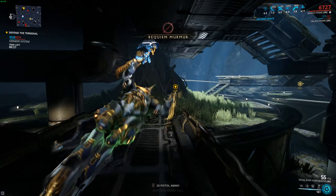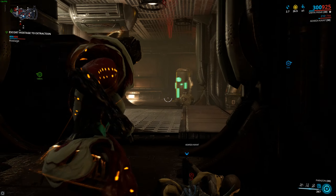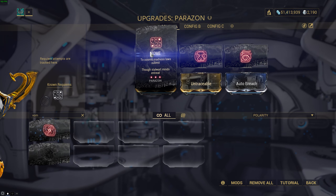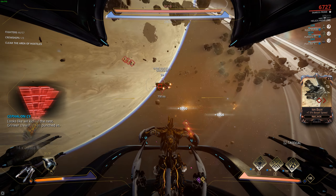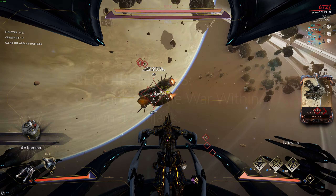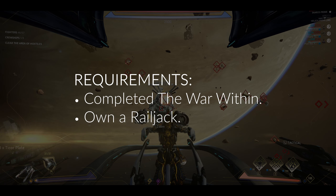I'll begin by summarizing the entire Kuva Lich system into three steps. Step 1: mercy killing a Kuva Larveling. Step 2: setting up the Parazon and farming Murmur. Step 3: the final battle on Saturn Proxima. And before we even get to Step 1, here are the requirements you'll have to meet before the game would even allow you to mess around with Liches.